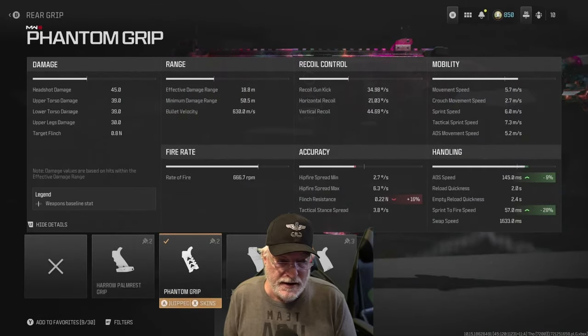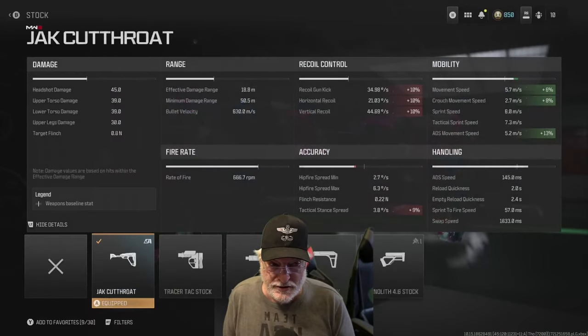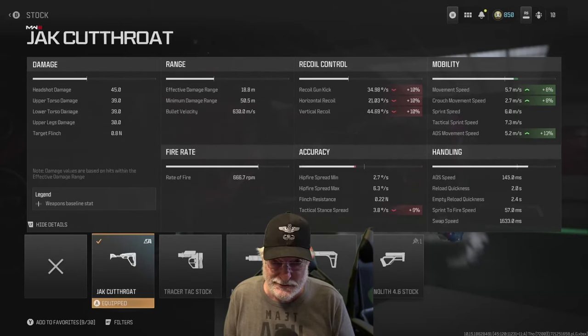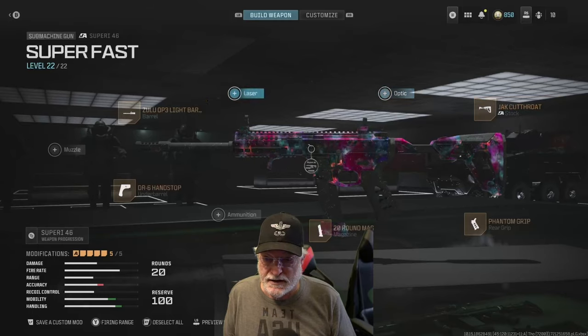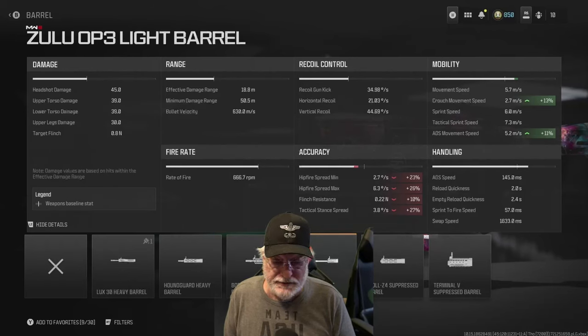The Fantôme grip — we're going for ADS speed and sprint-to-fire speed. Significant in sprint-to-fire speed; it's what got us down to 57 milliseconds. The Jacques Cutthroat Stop: that's a 13% increase in ADS movement speed, and it helps movement speed overall. You can see we're piling on the recoil, but in this game recoil seems to be nothing more than a number — nothing in actuality. The Zulu Op 3 light barrel — we're going for ADS movement speed at 11%, and 13% for crouch movement. It impacts accuracy for hip fire and tac stance, but the weapon is good enough in those areas.